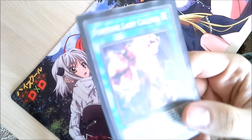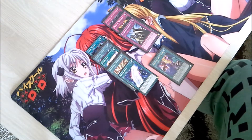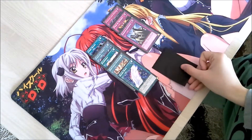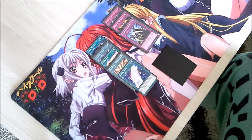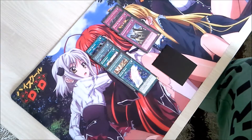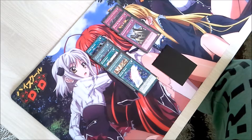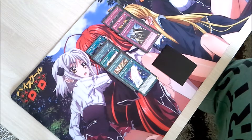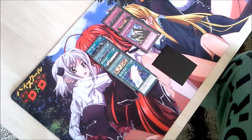Normal spell cards can be activated normally by placing them in the spell and trap zone, resolving their effect, and then they go to the graveyard. Or you can set them in order to mitigate the ruling of having more than six cards, because in Yu-Gi-Oh! there is a rule which states that you cannot hold more than six cards in your hand when you enter your end phase.